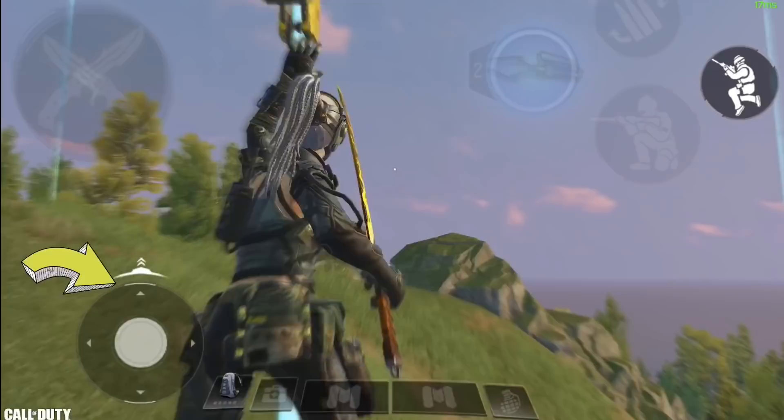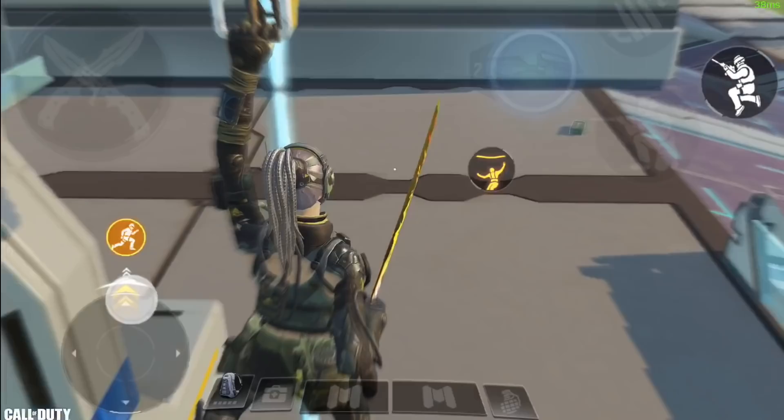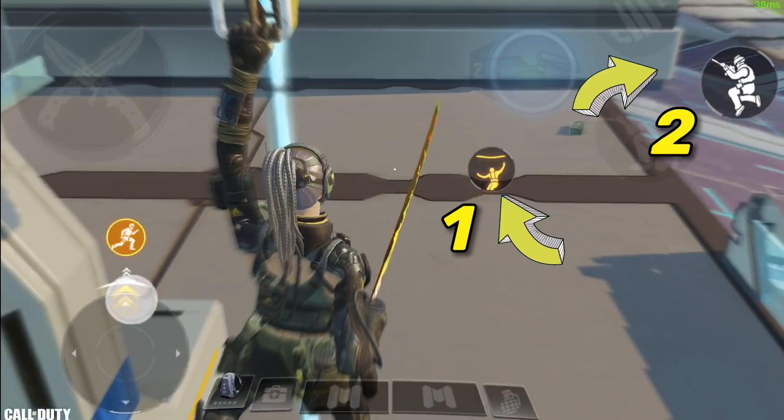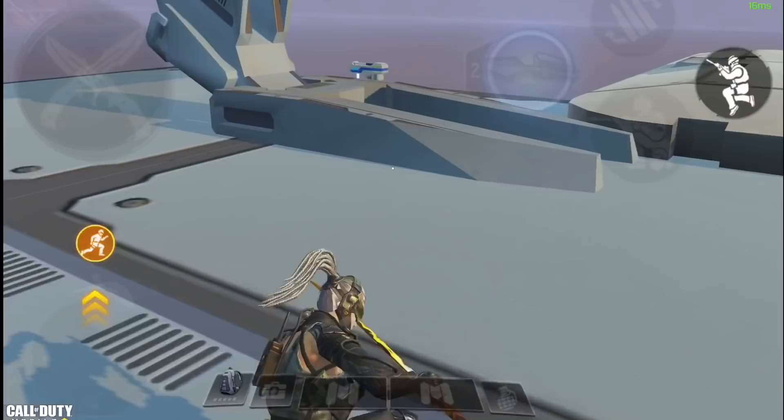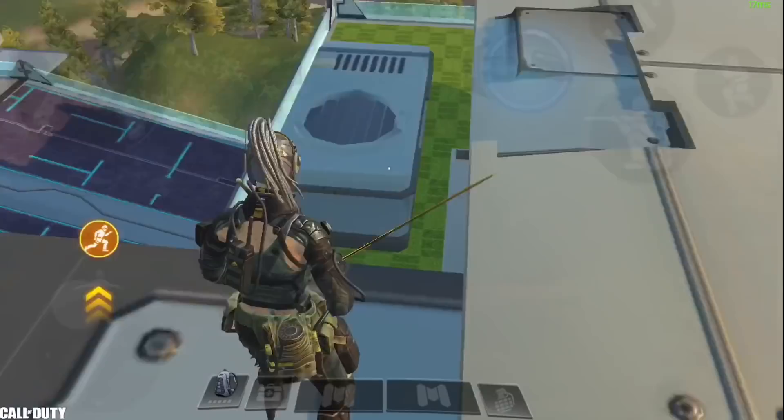Here's what you need to do: first, make sure you're on this side of the platform, not the opposite side. Make sure your joystick is pointed forward at 12 o'clock and keep it like that. Right before you reach the end of the zipline, press the detach button and then the jump button right after it as fast as possible. This is how it looks at normal speed — you will be able to double jump.